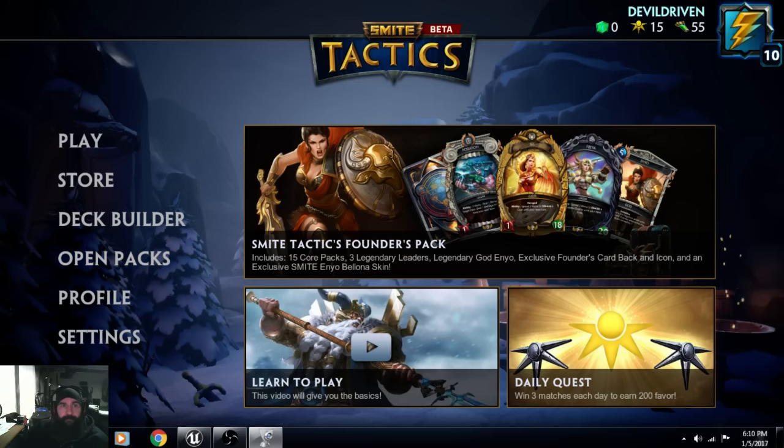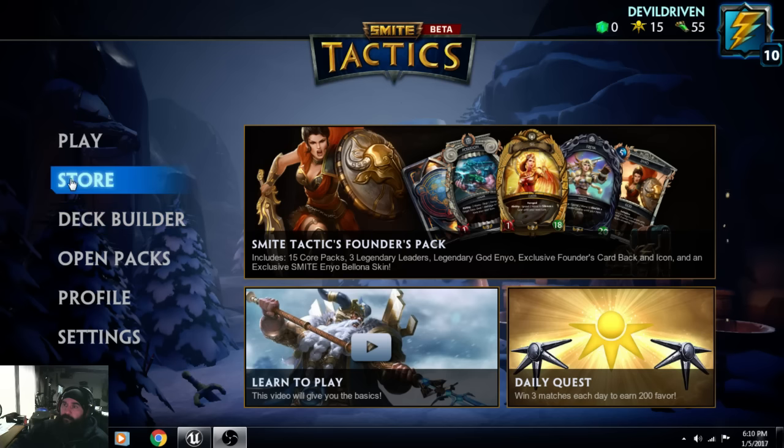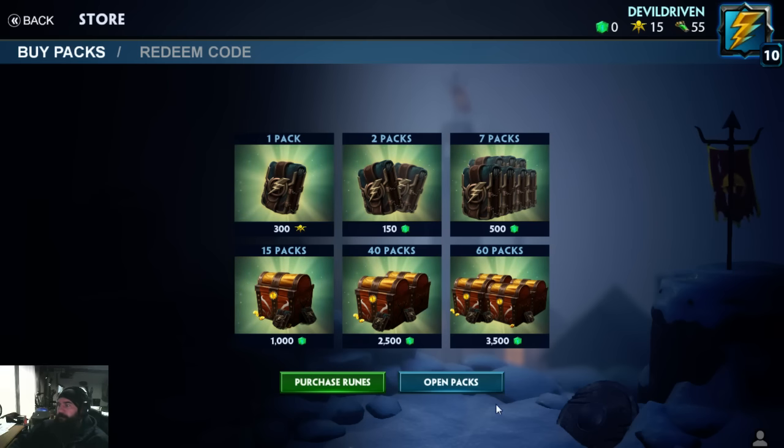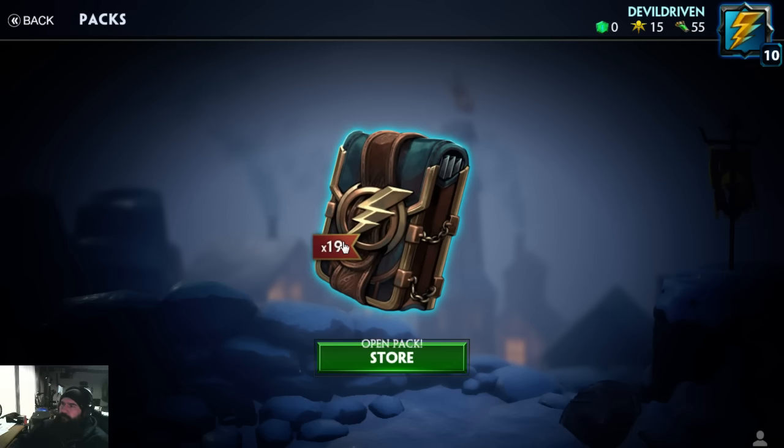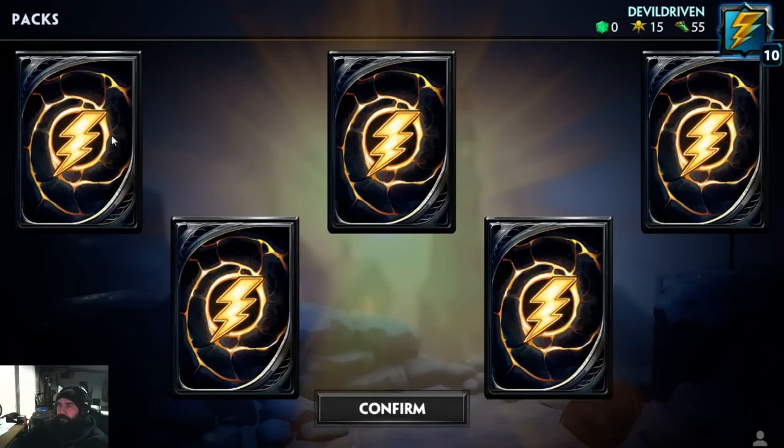Smite Tactics is out of alpha and into beta. I got the Founder's Day pack and had some favor saved over from before — you get a couple leaders and 15 packs out of it. I had four more so I'm able to open up 19 packs. Let's open up some packs and see what we get. They changed a lot of this, it looks a lot different; doesn't look like you can peek either.